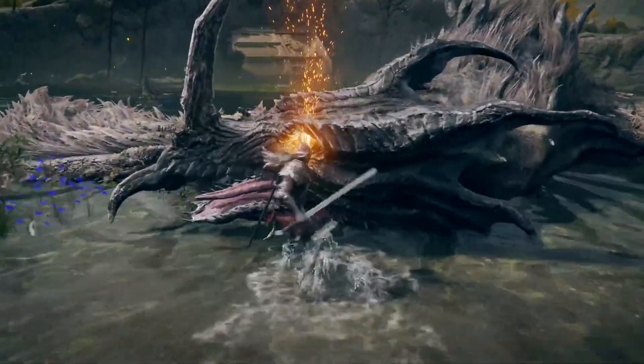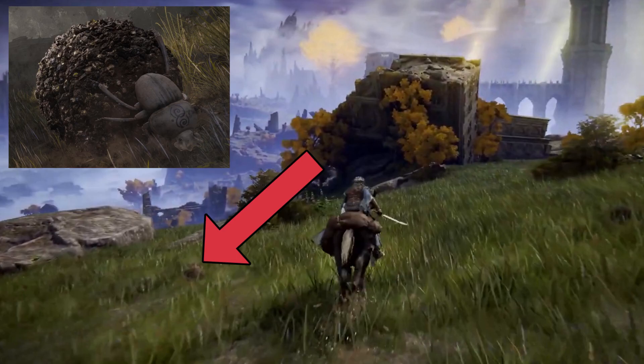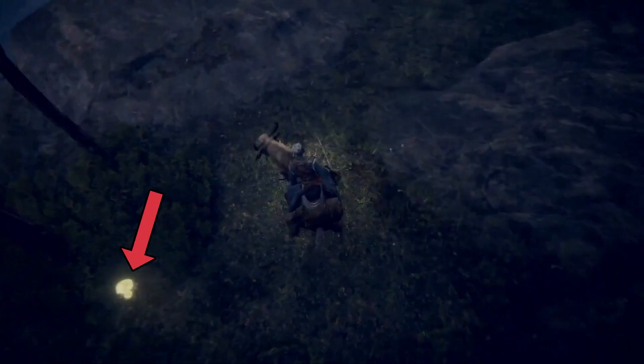Yellow particles indicate we can do a visceral attack on an enemy. We can also spot a tentacle monster, a dung beetle, and a glowing plant and mushroom.